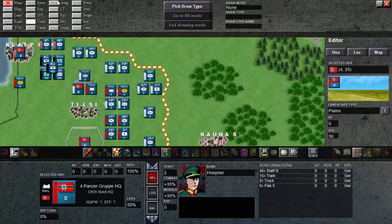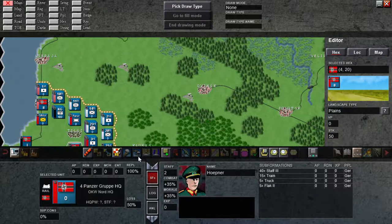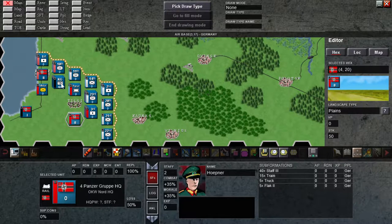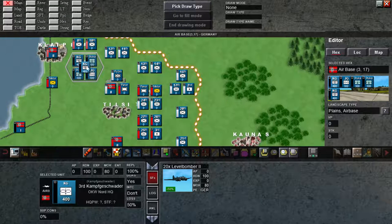I put one more raised unit here to help them punch through on the coast, and the rest will go here. For air units: I have one Jagdgeschwader which is JG, two level bombers which are KG, and two Stukas which are Sturmgeschwader. Even though it's a similar icon, since we name them on top the player can tell — KG is level bomber, Stuka is dive bomber, and JG is fighter.